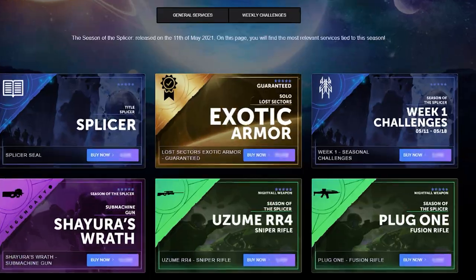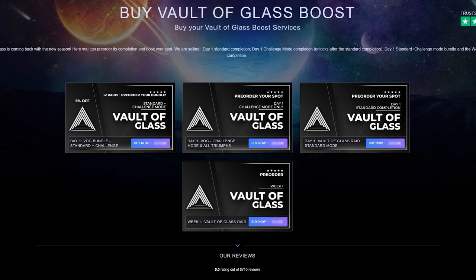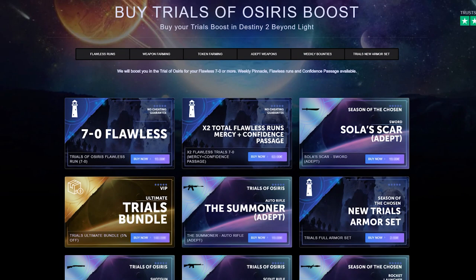Blazing Boost are offering a lot of good services. If you guys are struggling, they'll get the Sherpas in to help you through the raid. They are taking VOG pre-orders — that is Vault of Glass pre-orders for day one and the first week. So if you're not going to be able to get on at that time and you really want the brand new loot like the Fatebringer, make sure to check out the discount codes down below.